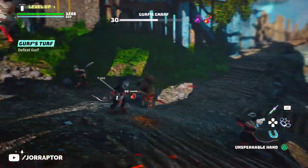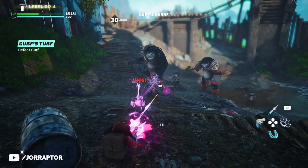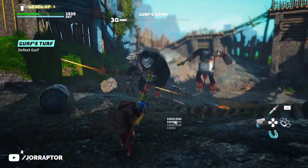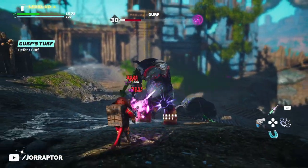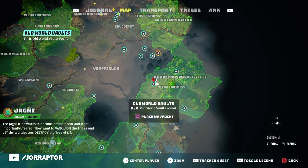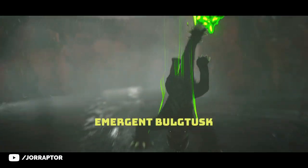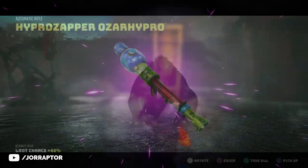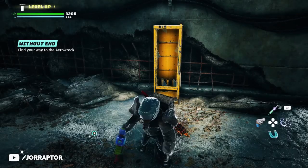Even better is the High Pro Sapper, which you can see me use in this bandit area. You have to reload quite often, but it can still easily take care of many enemies. You get this one over here on the map from an old vault near the Nectra Fortress. You will need the oxygen suit for this area, and after taking out the boss you find the amazing gun in the vault.